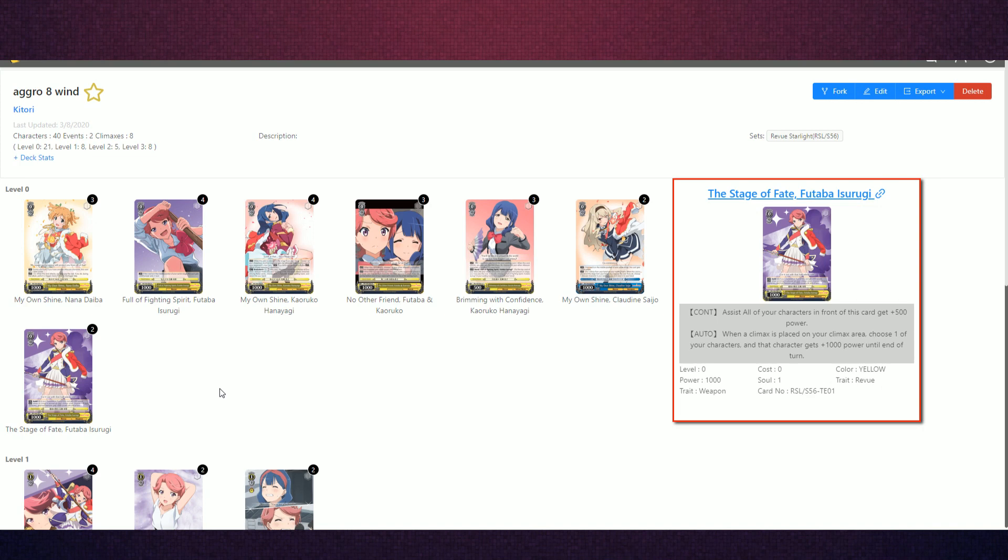This is basically a Married Life for Revue Starlight — 500 in front, and when you play a climax it gives 1,000 power to something. We need to make sure that our level one game can get out of counter range against decks like Goblin Slayer or Persona 5. Against other wall decks, this does come in handy. It's not useful all the time, which is why we don't have it at a high count, but it's still a solid card to have in those matchups.